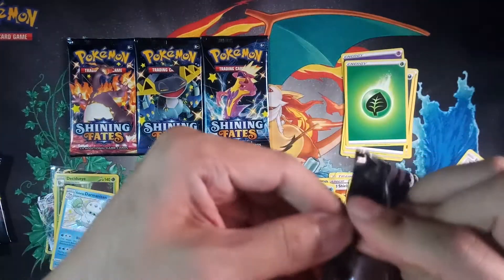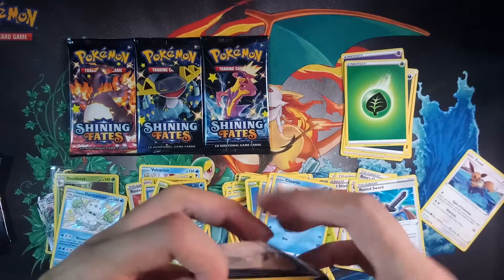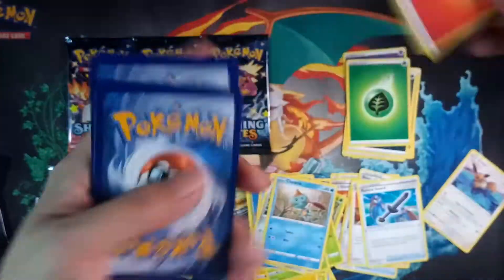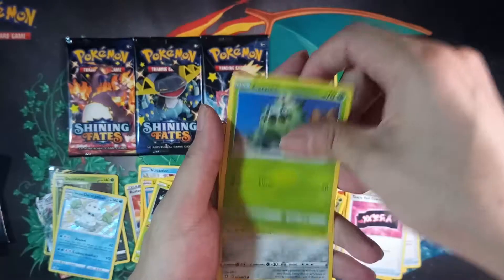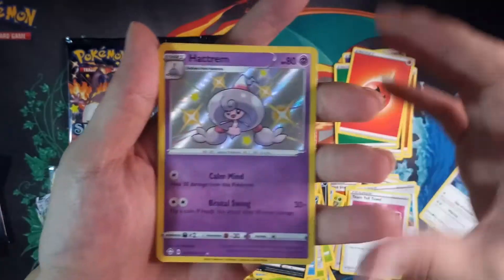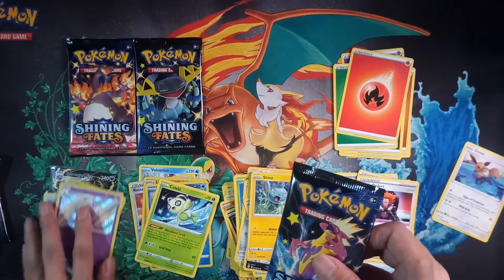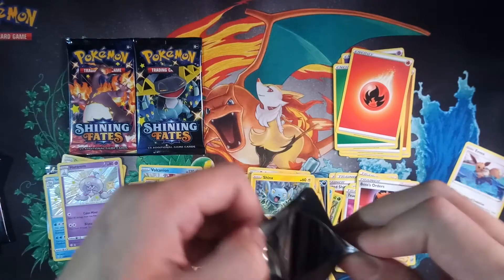Let's just open them — let's go with this pack. One, two, three. Fire energy. Let's see if we can get another good pull from this pack. Shinx, Hattrem shiny, and Boss's Orders again! So that's three baby shinies now — three baby shinies, a holo, a VMAX, and one gold VMAX.